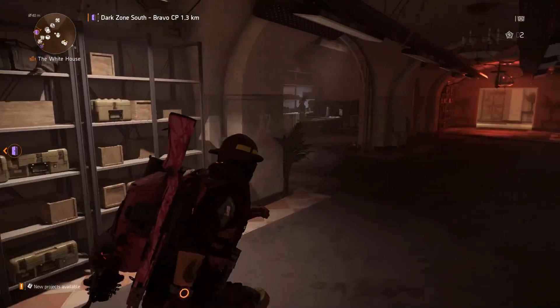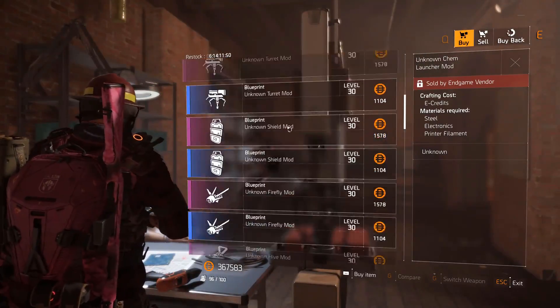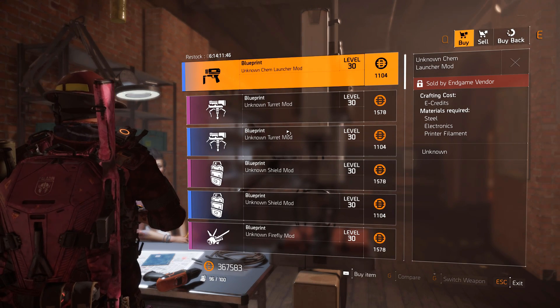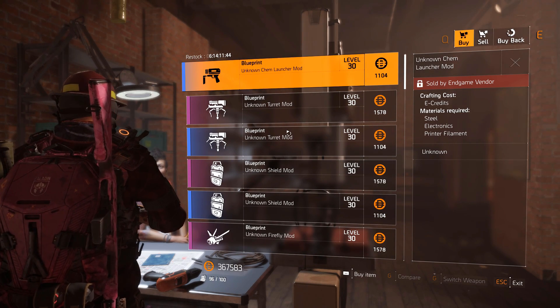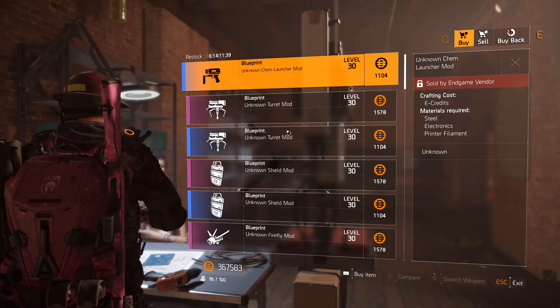Always make sure to check the crafting bench, because sometimes she sells blueprints you might not have. I don't have anything new this week, but sometimes if you're missing a blueprint it's because she's displaying it here. Just always check the crafting bench on every vendor reset — you never know what blueprint might pop up for you.